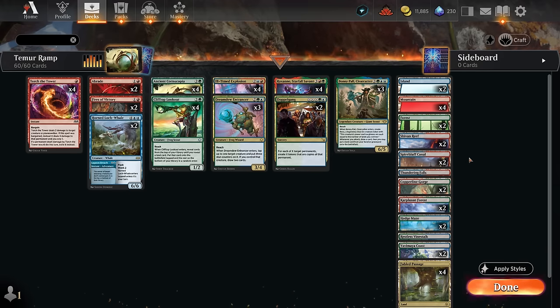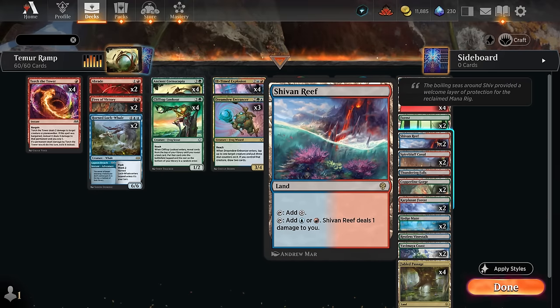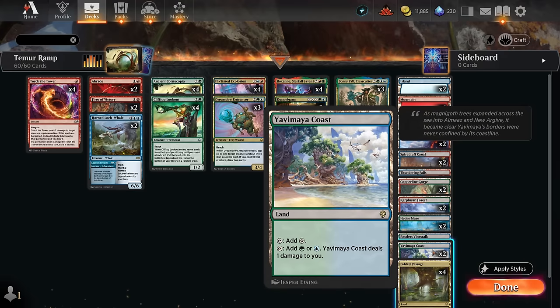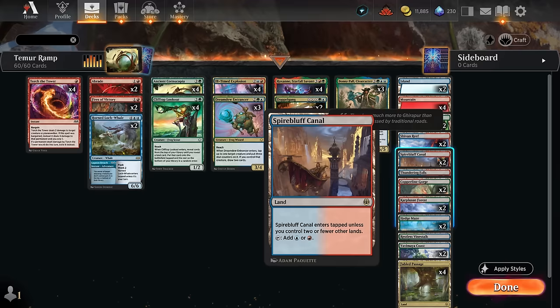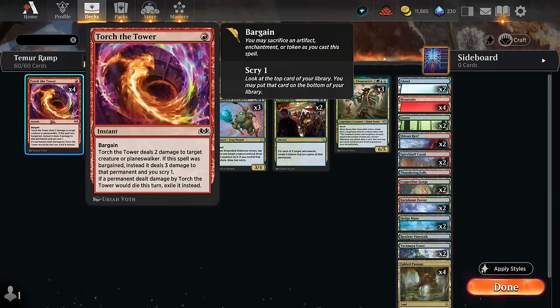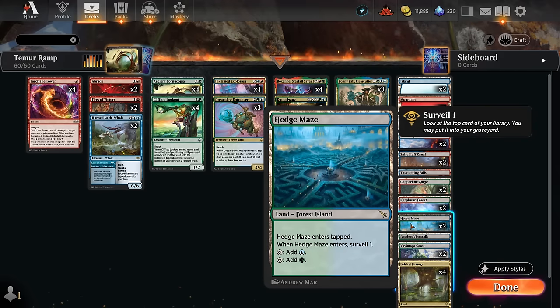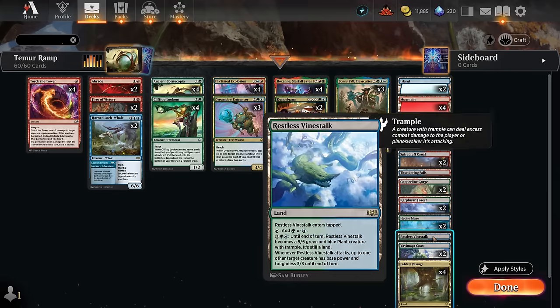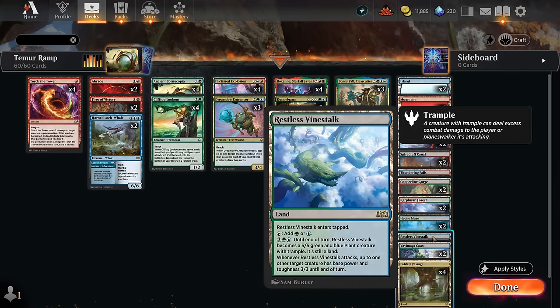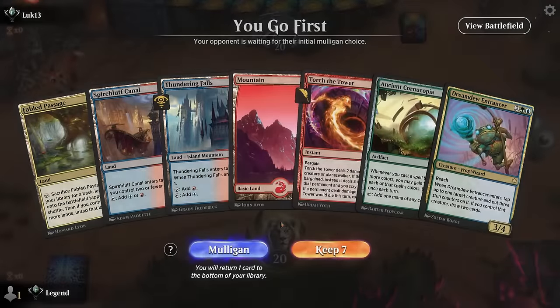The mana base is a mix of dual lands to fix our colors. Fabled Passage with ample basics is the backbone of the mana base. We've got a mix of pain lands like Shivan Reef and Yavimaya Coast, as well as fast lands like Copperline Gorge and Spire Bluff, which will be untapped in the early turns — especially focusing on red mana untapped early because that's needed for casting Torture Tower as an early removal spell. We also have a couple of tap lands that can provide value like Hedge Maze to surveil and Thundering Falls, and just the one Vinestalk since the meta is pretty aggressive in best-of-one.